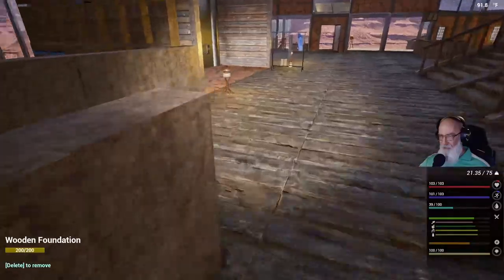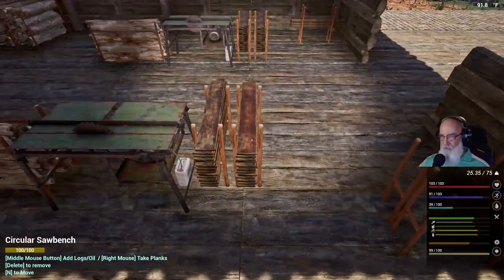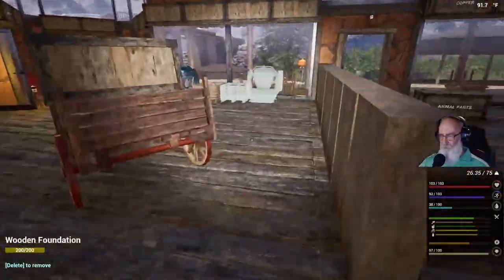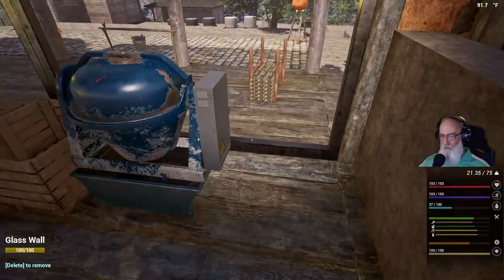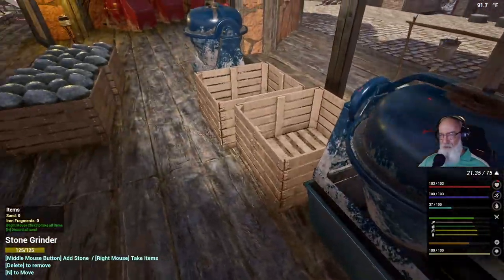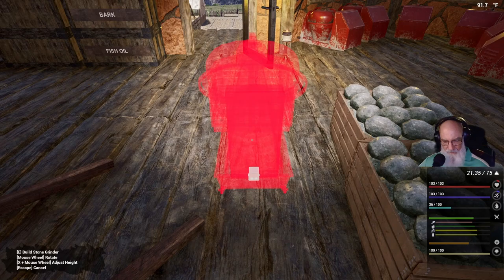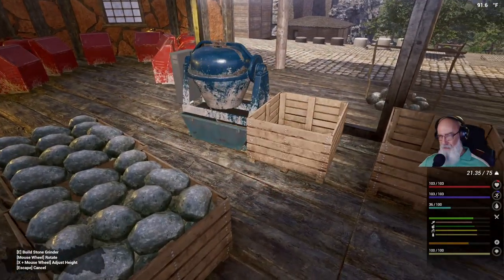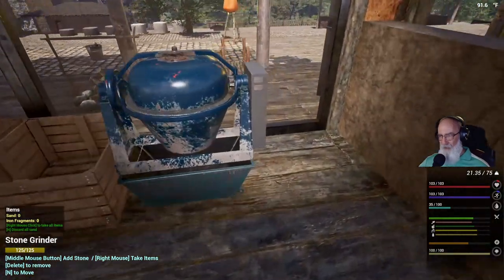This one only needs planks, so I only need five planks. Now we just need to wire them up. Did we get these? These are all done. I might want to place one here. Put this in the right position. I might want to place another relay right here — that way I don't have it stretched all the way around from that one.